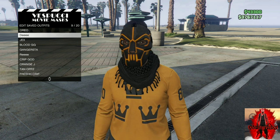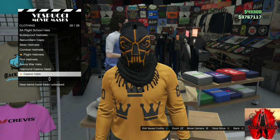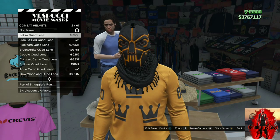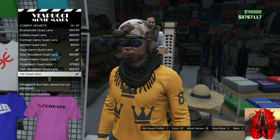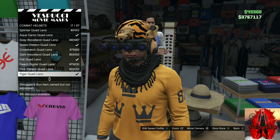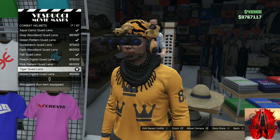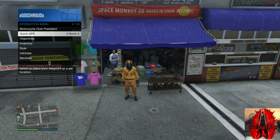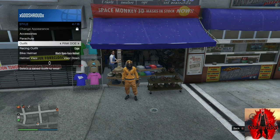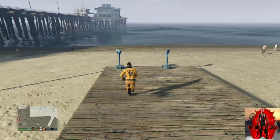Move over to the left side of the mask store, find the combat helmets section, and purchase the tiger quad lens. Once done, back out from the mask store, apply the saved outfit we just made, and make your way over to the closest telescope for the telescope glitch. Run past the telescope, push right on the D-pad, pull away from the telescope, and your outfit should look exactly like mine — your mask should disappear.